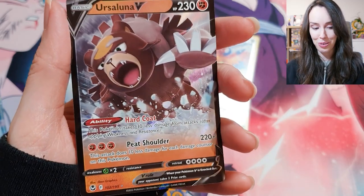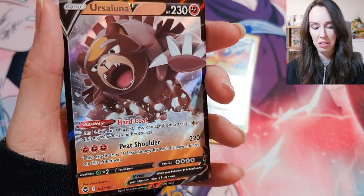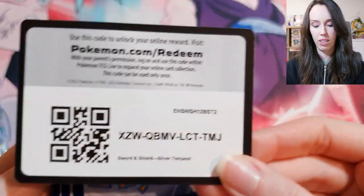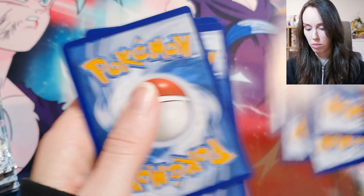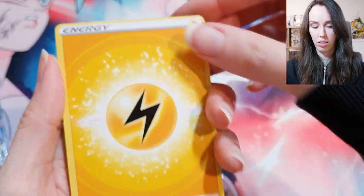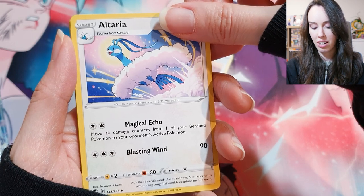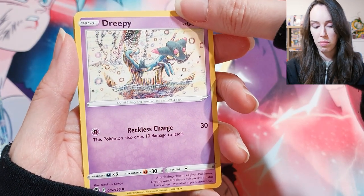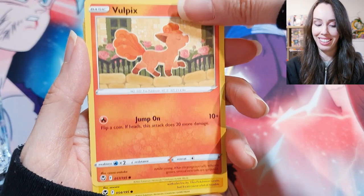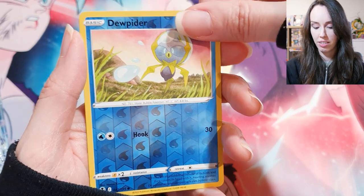Pretty cool, very nice — Ursaluna! Wow, that looks pretty sick. Lightning energy, Lantern, Brandon, Altaria, Swirlix, Rotom, Dreepy, Vulpix — lovely. Emolga, Armaldo. And that's it for that pack.